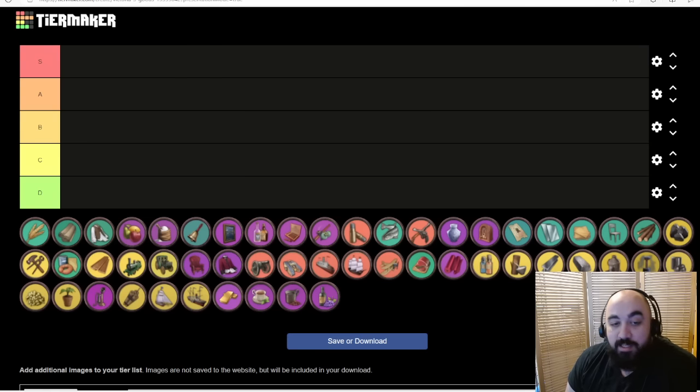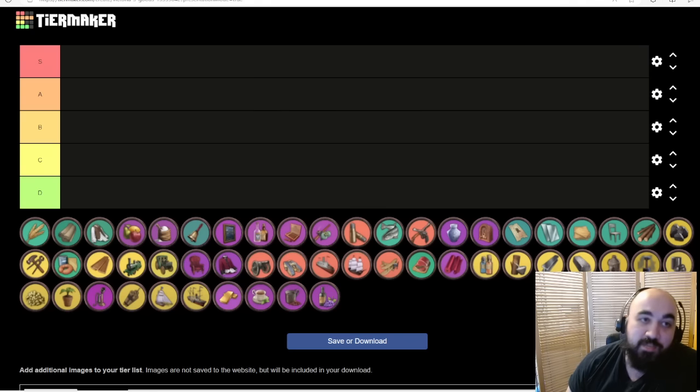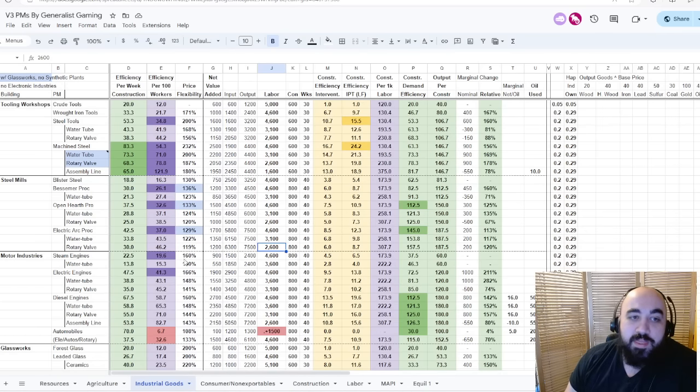Before we get into this, it's important to talk about background ideas we'll be relying on. We're going to mainly lean on the spreadsheet for discussing the values of trade goods, because obviously you get the trade goods from the PMs, not from the spreadsheet themselves. But these will show you ideas of what's important.